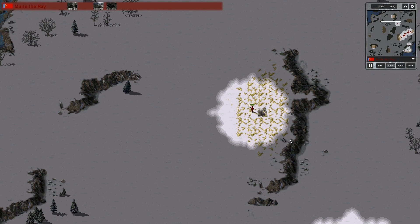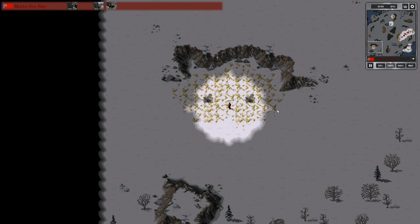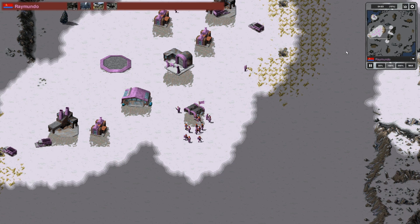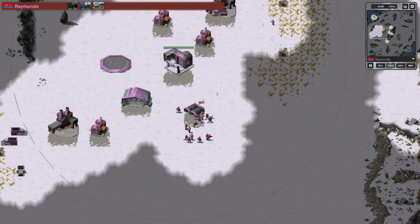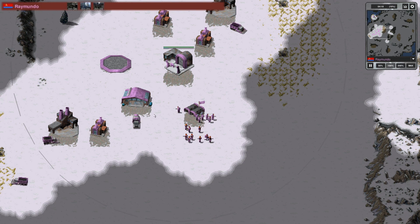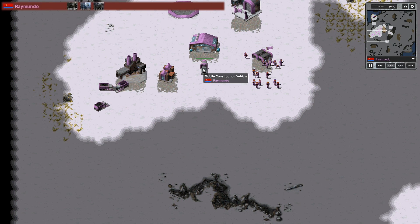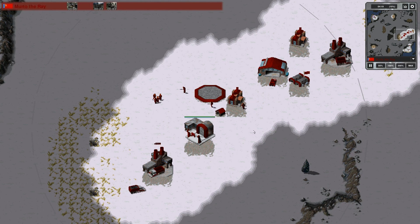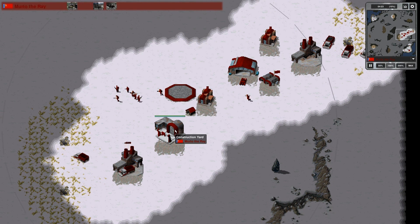That was Murtro's second engineer. Murtro de Rey also places out his spotters around the map pretty often — it's really nice, because he will notice the second that his opponent is expanding. Now Raimundo, as you can see, is building an MCV first. Very risky. If Murtro was actually just to build heavy tanks and go straight for the attack, then Raimundo will most likely just lose.